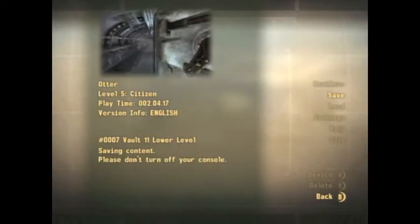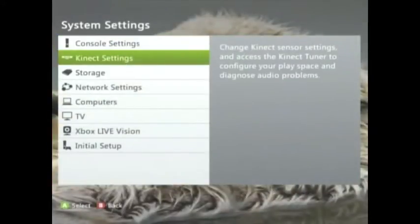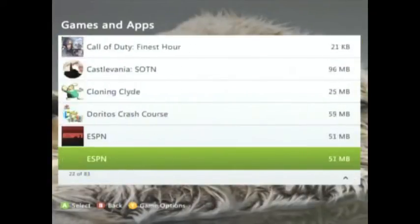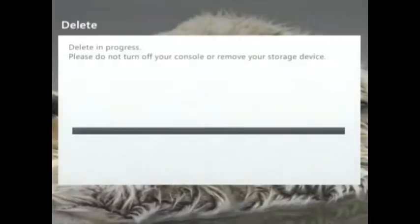Wait a little bit, then save your game like you see me doing here. Once you've saved, go to the Xbox 360 dashboard. From there, scroll over to Settings, then go to System, then Storage. Once that loads up, go to Storage, then Hard Drive, then Games and Profiles, then go to your Fallout: New Vegas data.